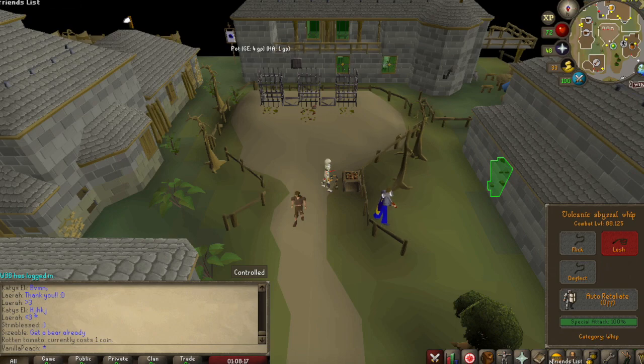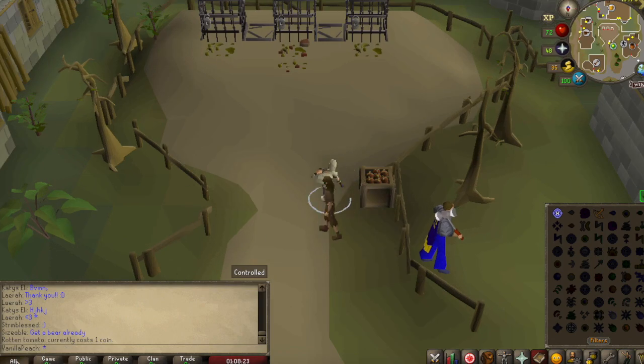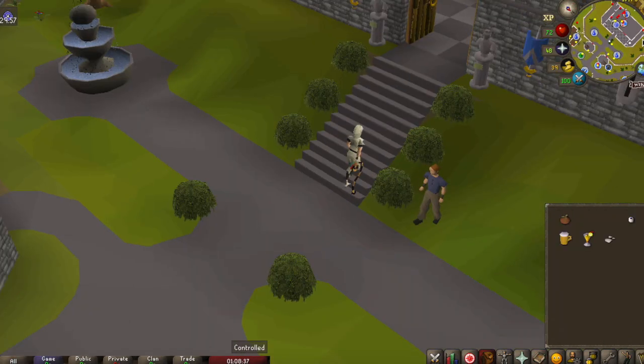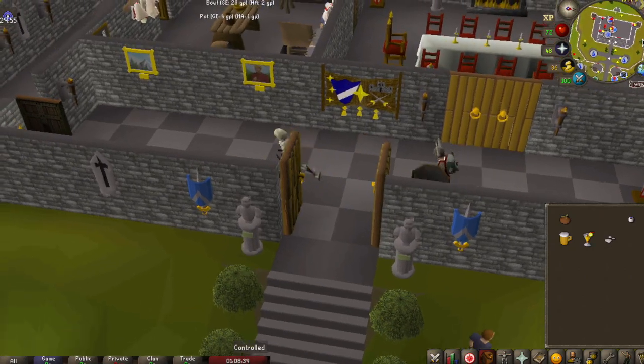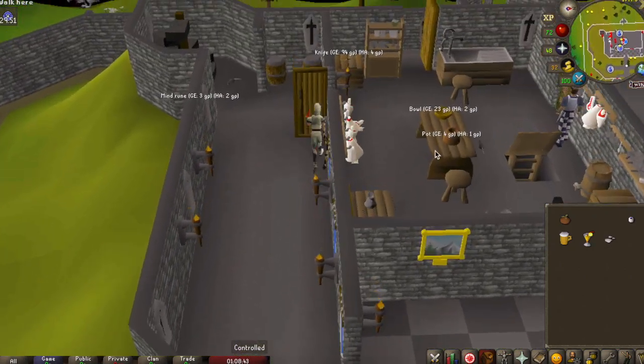Now I'm just going to use my Lumbridge teleport — the free one in your spellbook — or you could use a normal Lumbridge teleport, or just run, whatever you feel like. Now we're going to go into Lumbridge Castle and talk to the cook.